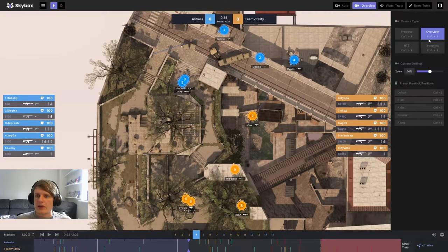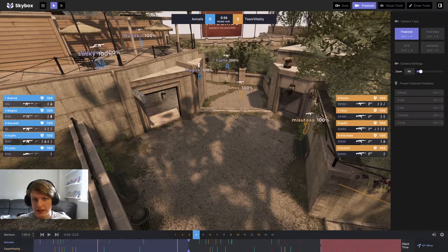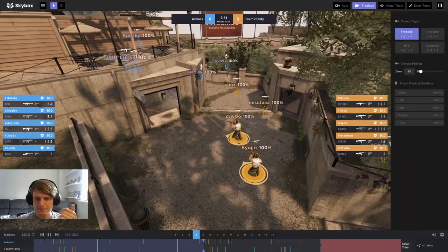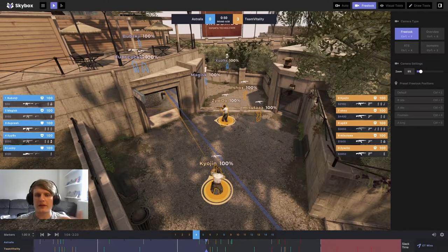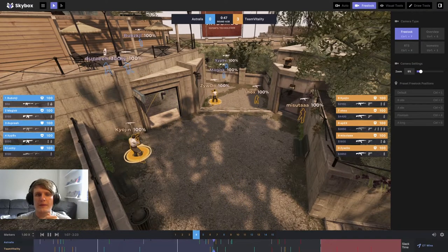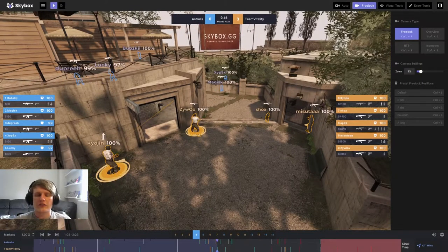Lucky and Dupree have just entered bathrooms and are going to start walking up. Dupree is escorting Lucky — Lucky takes the shot, falls back, and Dupree plays goalkeeper to make sure nobody runs Lucky down. Vitality have been poking around towards mid and heard nothing, so they're going to clear the top of mid relatively dry. Now Kyogen throws a great molotov — it falls here, forcing Lucky and Dupree back. This shows great understanding of the map from Vitality.